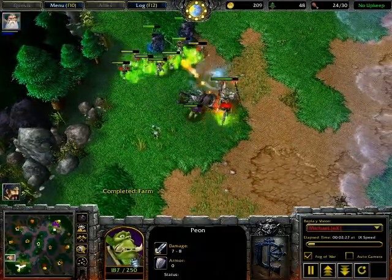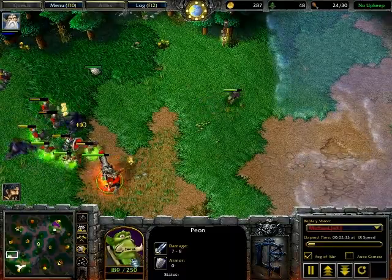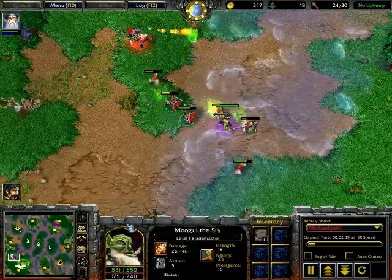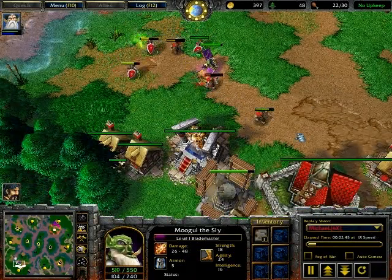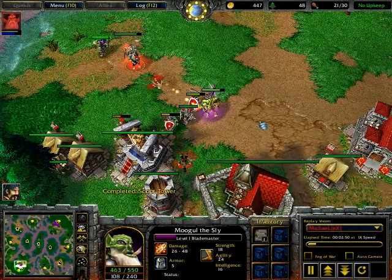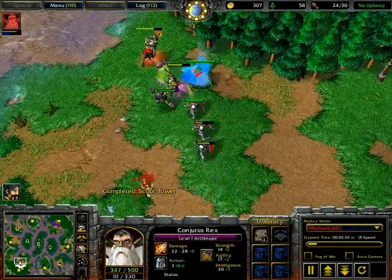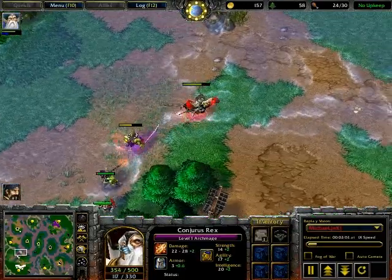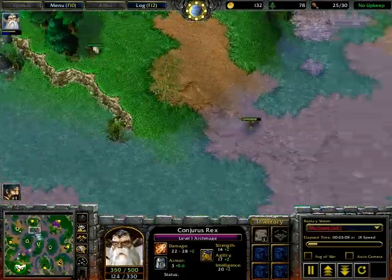Almost lost that creep to the peon — that would have been a bummer. The scout tower has more sight range than a farm, so you're pretty much better off building part of a scout tower and then canceling it. But if they decide not to cancel it, that's cool too. He just lost it to a grunt, by the way. I guess he was too busy trying to save his peasants, three of which are idle — that should be fixed. Right now it's the general Archmage running from the Blademaster.